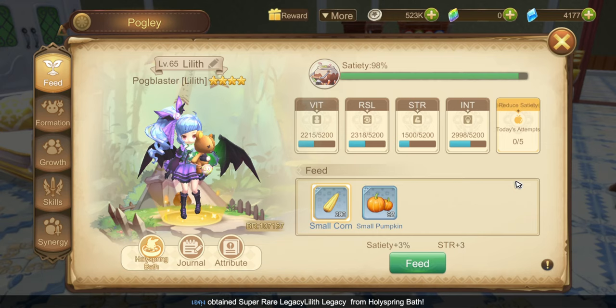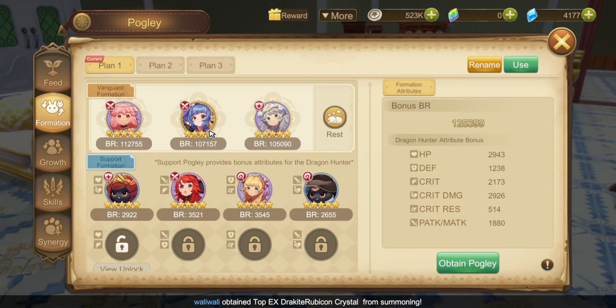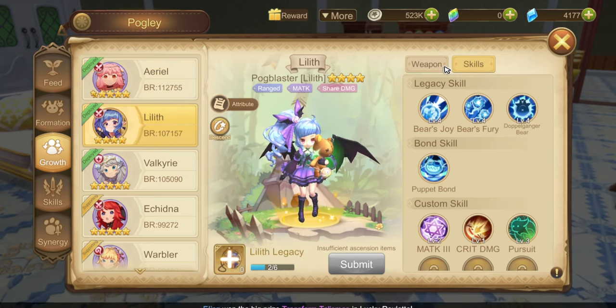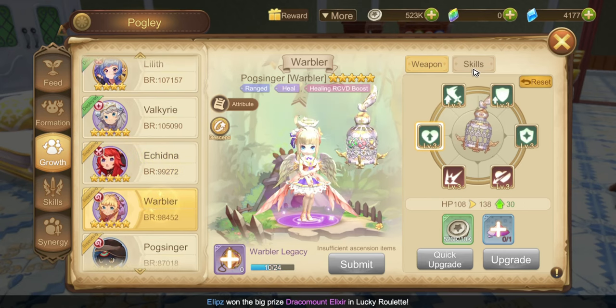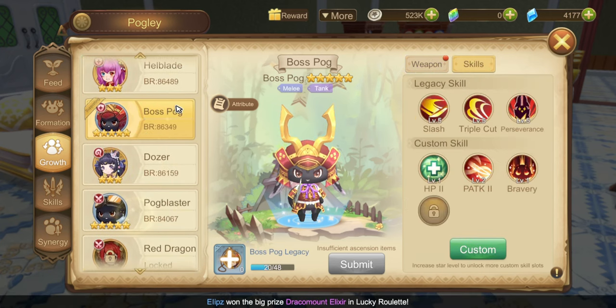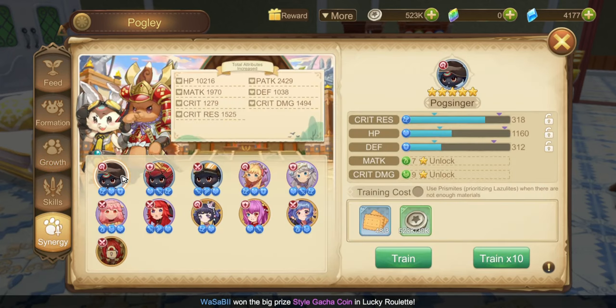For Poglies, I focus on SL and VIP because my two deployed characters are both METK and the other one is a tank. For support, I just put Poglies with a higher BR. Poglies growth! You can also train your other Poglies, which can add stats to your character.